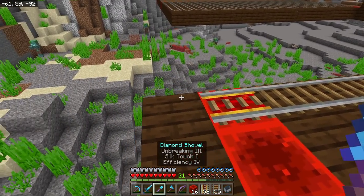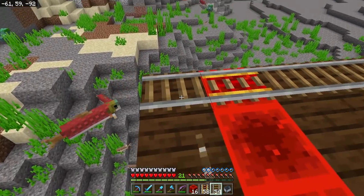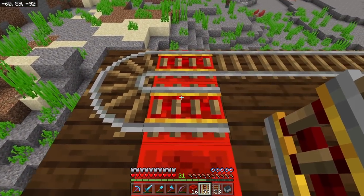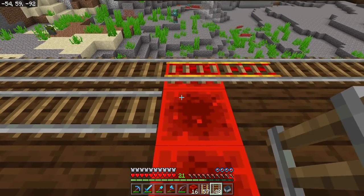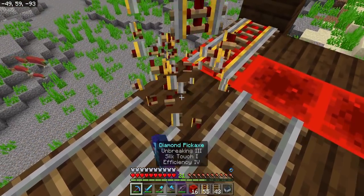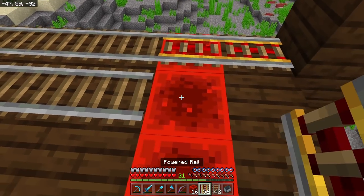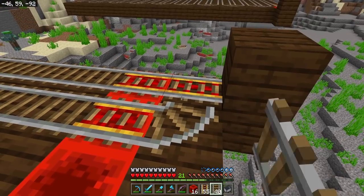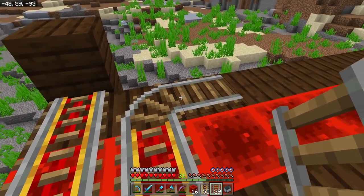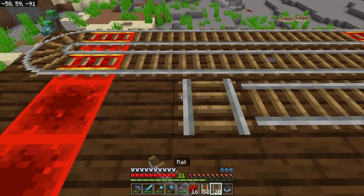We get down to the end of the row and we have to bend the rail around the corner - it can't just go straight off into oblivion. Regular rails you can curve; powered rails you cannot. So we take two regular rails and curve them around, then place a powered rail to curve it again for a little U-turn. Then we follow the same pattern - powered rail, powered rail, regular rails all the way around, all the way to the end. We're going to weave the rail line in and out until we have rails all across this platform.